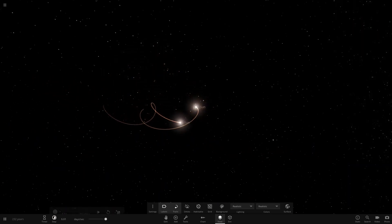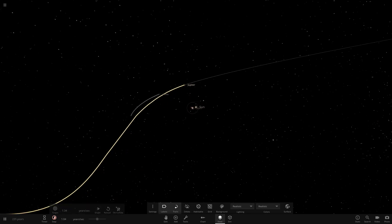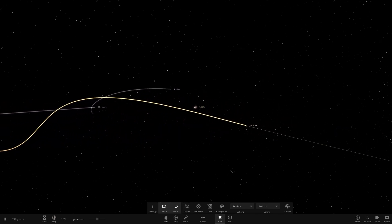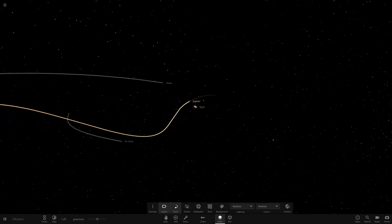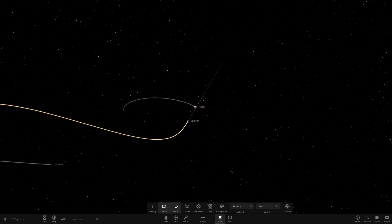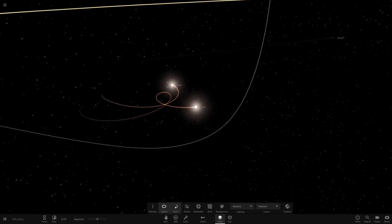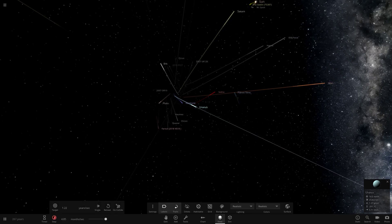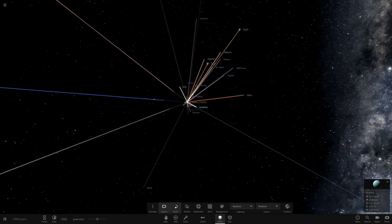The two stars seem to be doing a better job staying together now. If we sped this up over and over, eventually they might break apart — like we saw in the previous simulation. It looks like Jupiter may still be hanging on with some weird orbit. Mr. Spock is also hanging in — they've all got very strange orbits but they are still working. You could probably class this as a system: two binary stars with one planet and two asteroids.